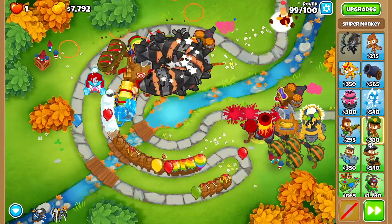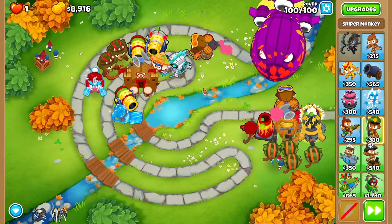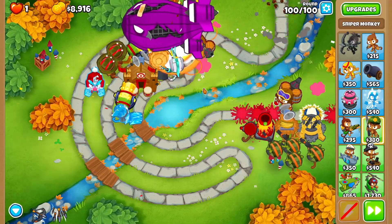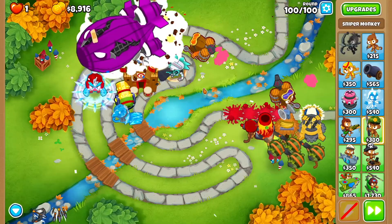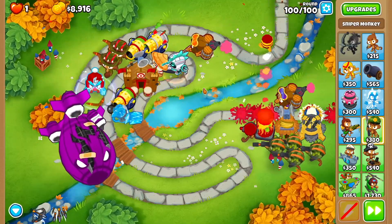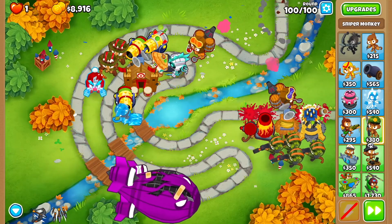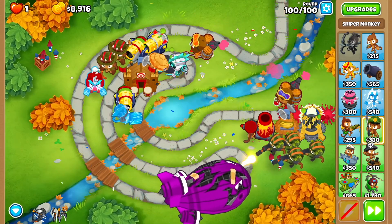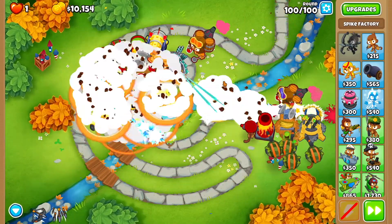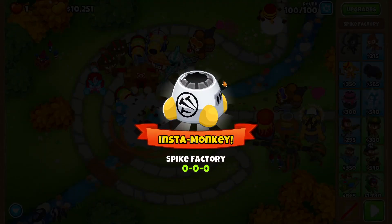So that's four maim MOABs. This is round 100, so if you've gotten to this point please consider subscribing — I upload at least two videos every day. Please like the video if it's helped you win. The thing with round 100 is you can actually sell everything and just leave the perma spike and you'll still win. And that's how it's done — hope you enjoyed the video, have a good one!